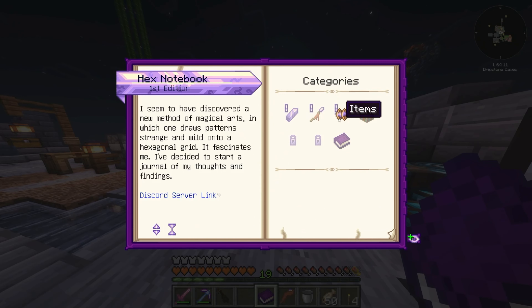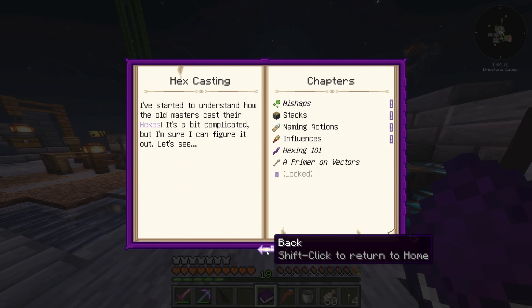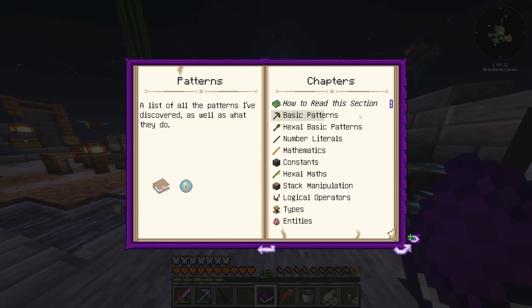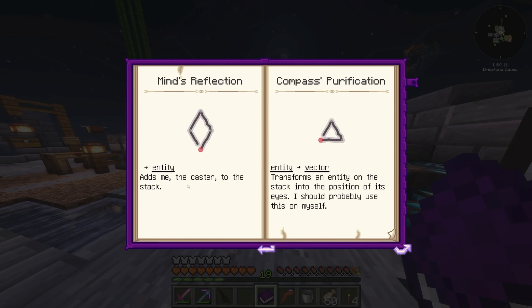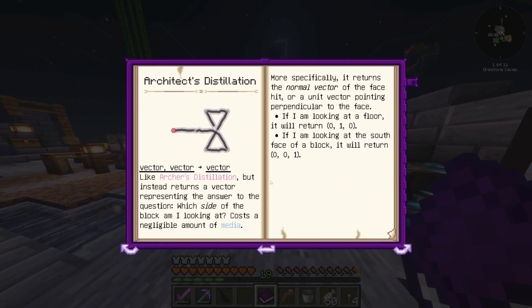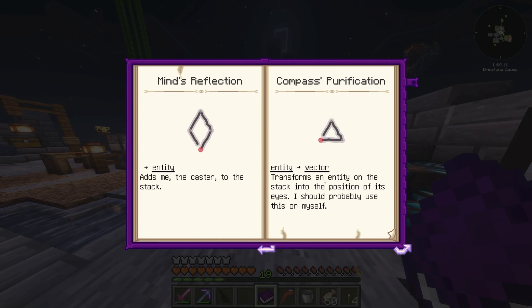I don't remember what the tab said - was it in hex casting getting started? There's a whole tab on the thing I was looking at earlier. Basic patterns - so 'mind reflections, add the caster to the stack' - I'm assuming that means yourself. 'Purification: transform an entity on the stack into the position it's standing.'